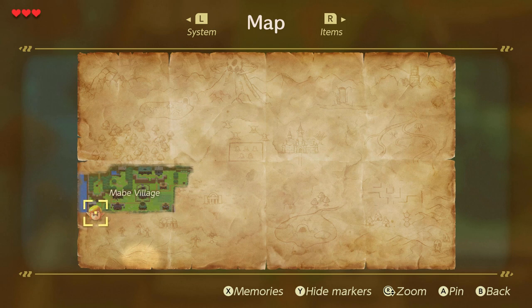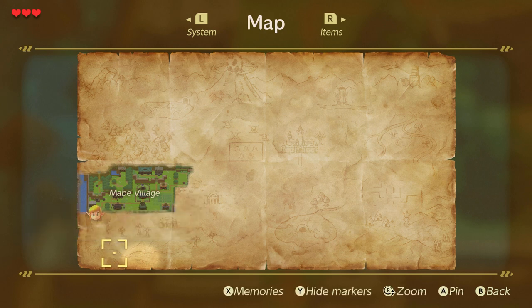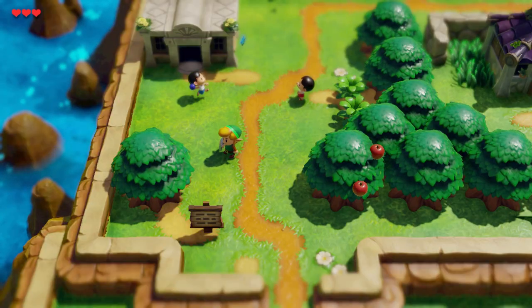We're all the way down in the southwest. It works a little bit like in Breath of the Wild. Let's put a marker there. Got memories, markers. Alright.